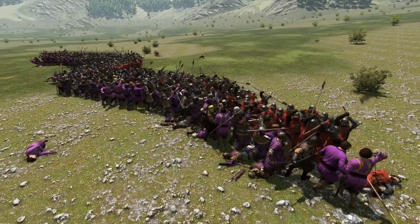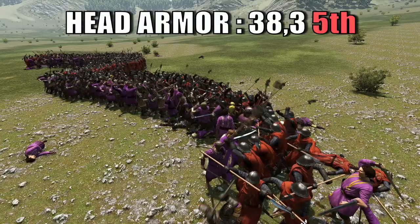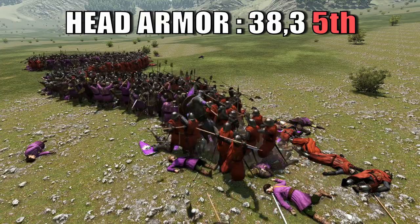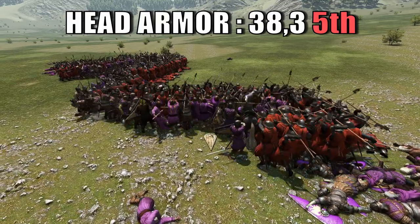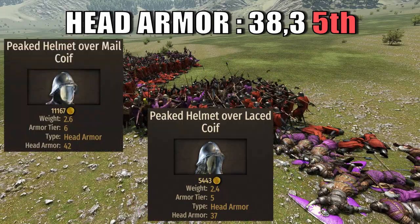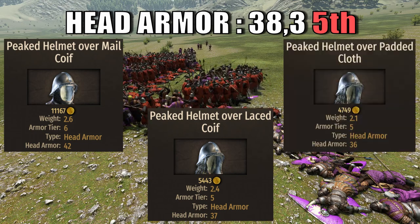Despite the weapon being good, the armor of this unit couldn't be further from the opposite. With an add armor value of 38.3, it ranks as the worst tier 5 unit in the category and 23rd overall. This value is brought by three different helmets: the picked helmet over male coif, the picked helmet over lace coif, and the picked helmet over padded cloth.